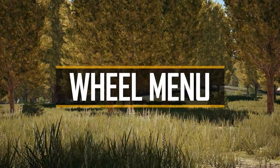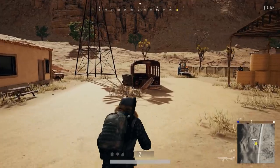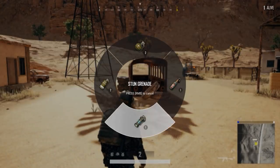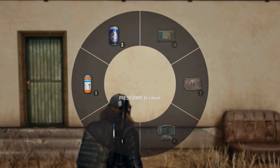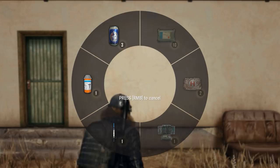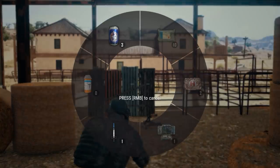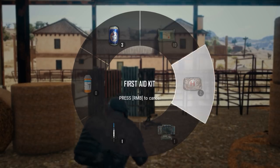Today we're going over the new quick access wheel menus. The purpose of these menus is to allow for the fast selection of a specific item in your inventory of healing or throwable items. The wheel menu also shows the quantity of each item you're carrying for quick reference. Similar to using emotes, you can access each wheel menu by holding down its quick key and using the mouse to select which item you'd like to use.